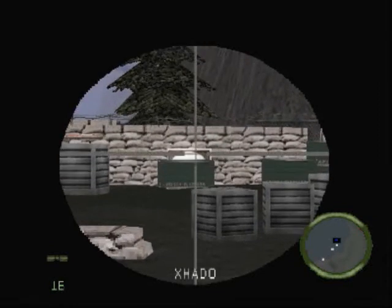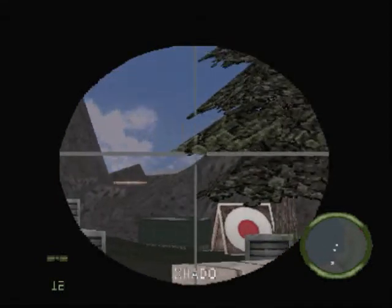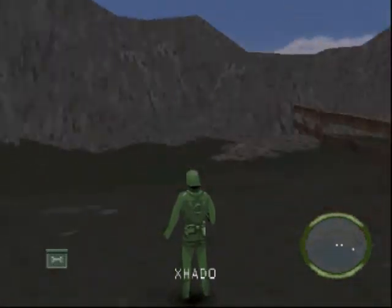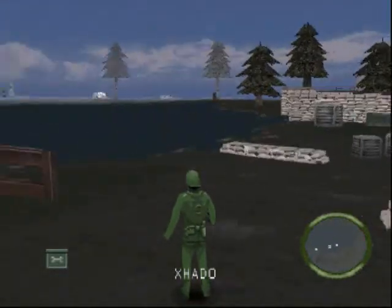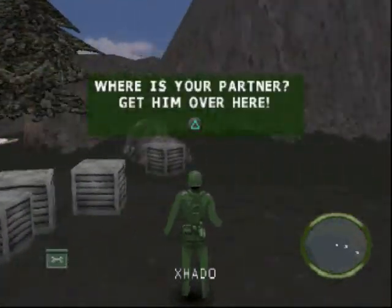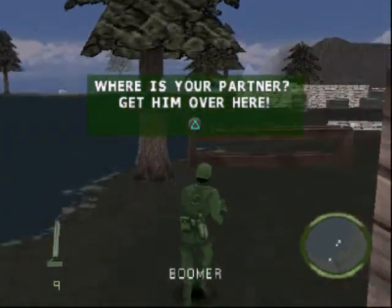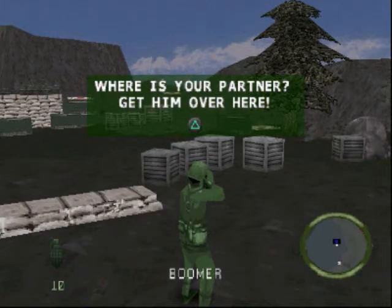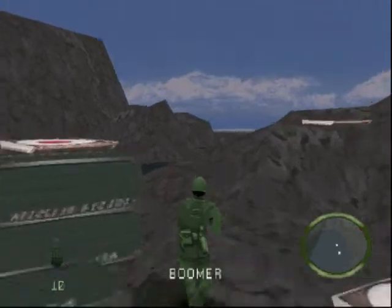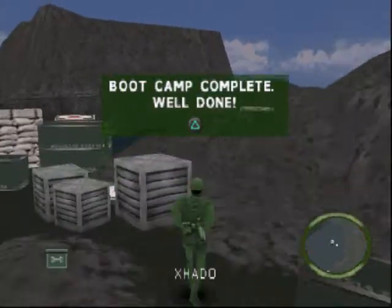You might have noticed during the mortar firing that the mortars were moving a little bit slower than the grenades. I don't know why this is, but luckily there isn't an occasion where you need to get into the mortar position that quickly, compared to Army Man World at War at the final stage — which I really hated. It says 'where's your partner?' over here — that's just to stress that you need both guys for the mission to complete, and it'll nag you constantly about that. So this is Kiki signing out for Boot Camp Part 1.